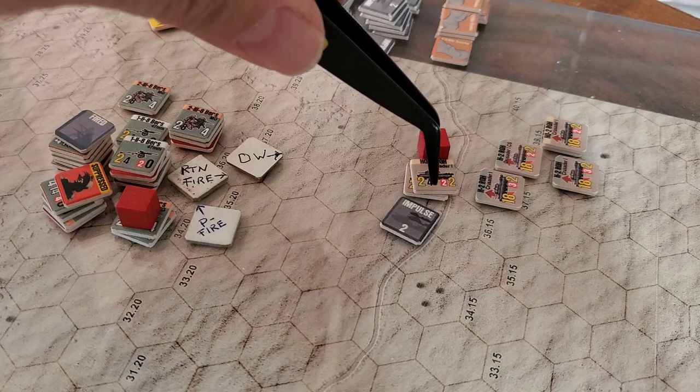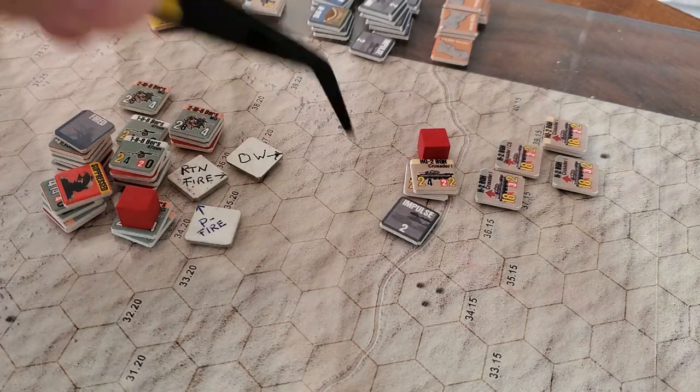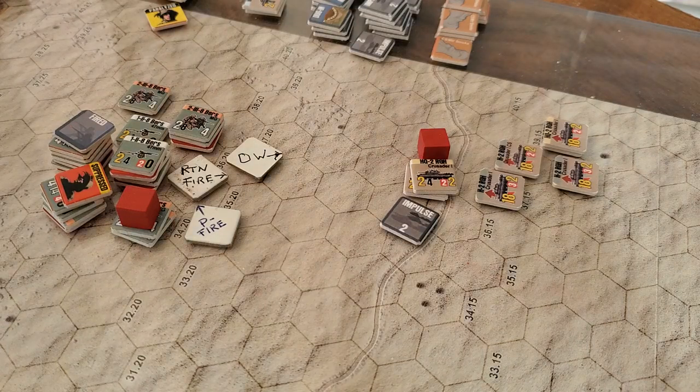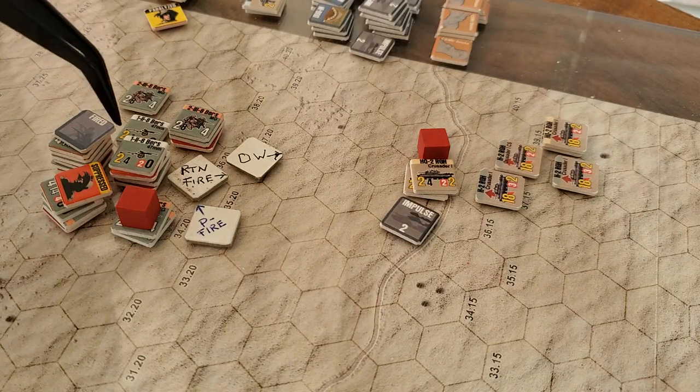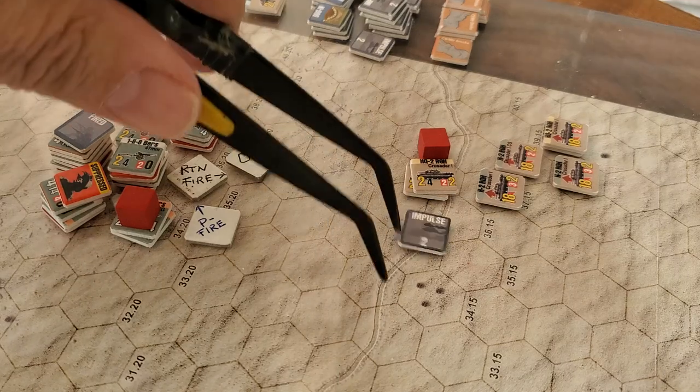Subsequently, these guys fire at those guys in their second impulse and get a no-effect result. Then those guys have a chance to return fire again — that's my understanding. They fired back and rolled a 45, which I think was going to be a morale check, but it came up no effect again.